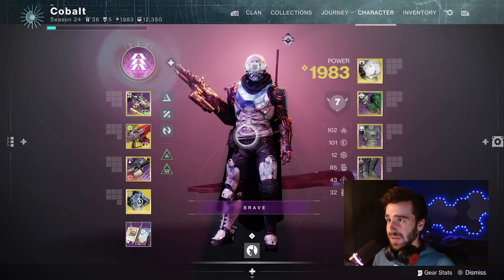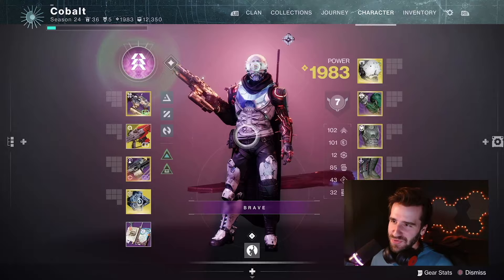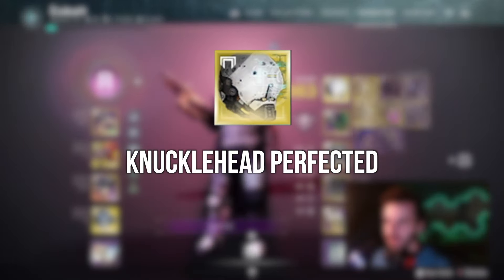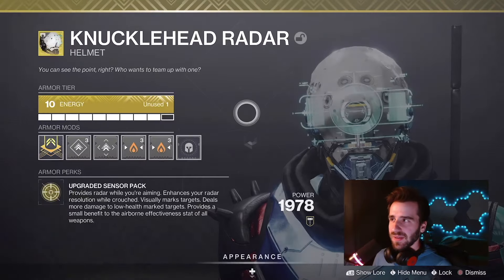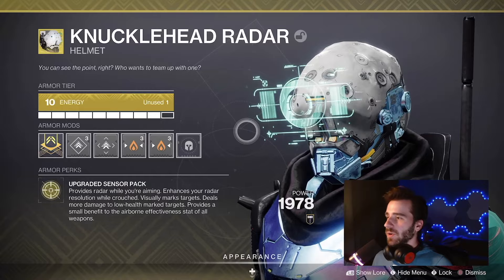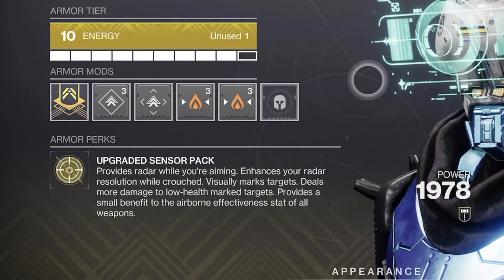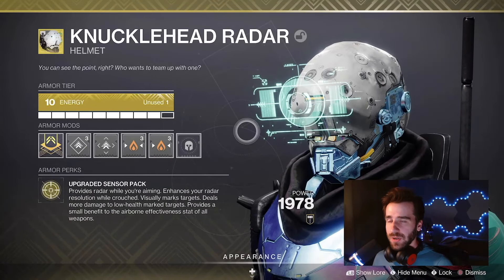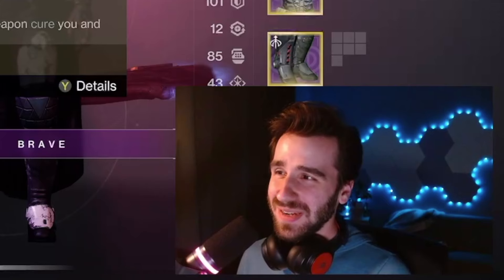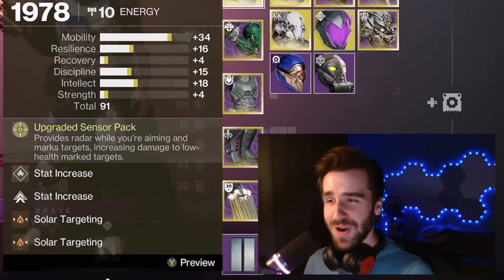What I wanted to focus on today is a build — it's almost identical to one I made a couple months ago, but I'm calling it Knucklehead Perfected. I'm using this with Knucklehead Radar because I think it's one of the most effective PvP exotics for hunters. It's neutral game, it's up all the time, provides radar while you're aiming, enhances radar while crouched, and the big one is that it visually marks targets with a little red X. Combined with the dueling potency of Red Death, it's just crazy.